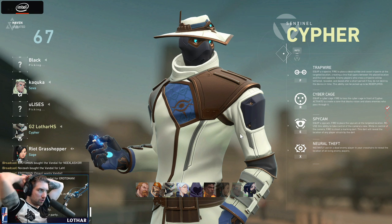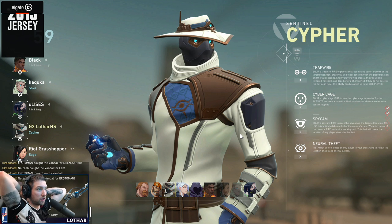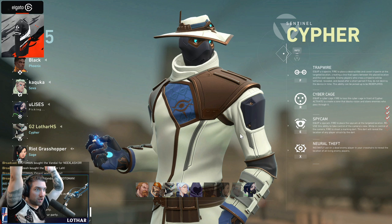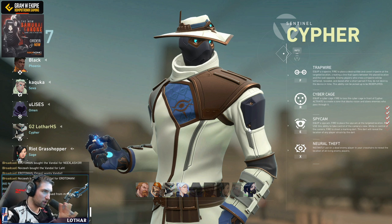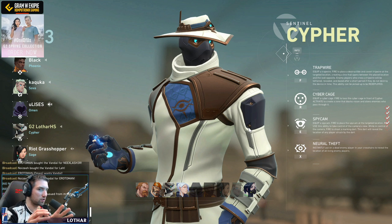We're gonna play a new character for me — it's Cypher. He has a tripwire trap that reveals opponents. His ult is like an interrogation: whenever we kill an opponent, we can throw our hat on them and that will reveal the positioning of everyone else on the map for a brief second.